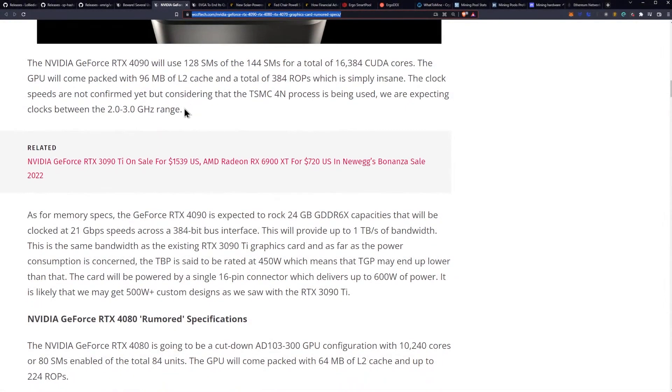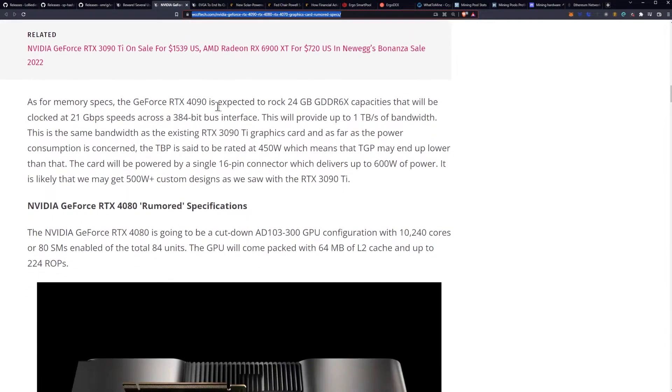The clock speeds were not confirmed yet, but considering that TSMC 4nm is being used, we are expecting clocks in the 2 to 3 gigahertz range. As for memory speeds, the 4090 is expected to rock 24 gigabytes of GDDR6X capacity, which will be clocked at 21 gigabits per second across the 384-bit bus.